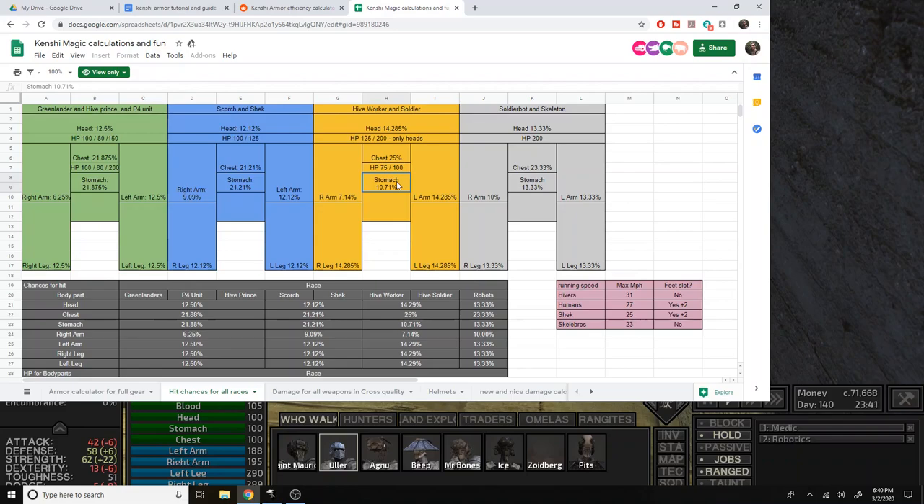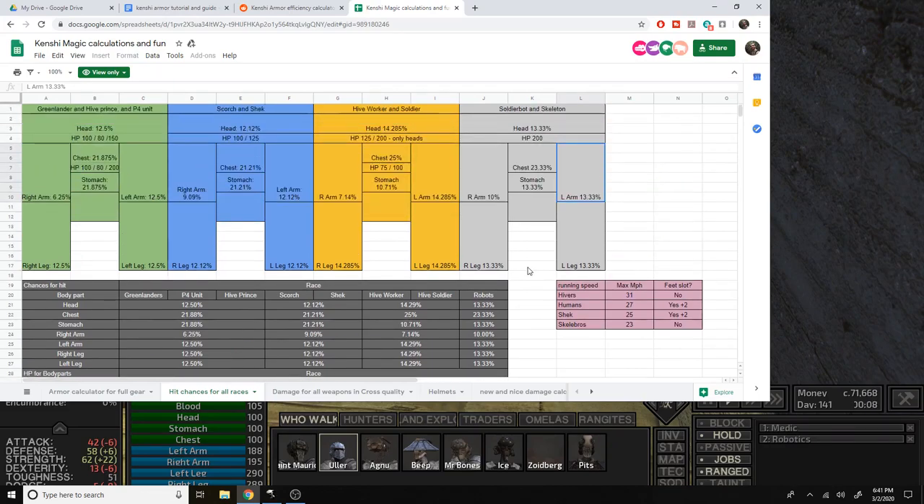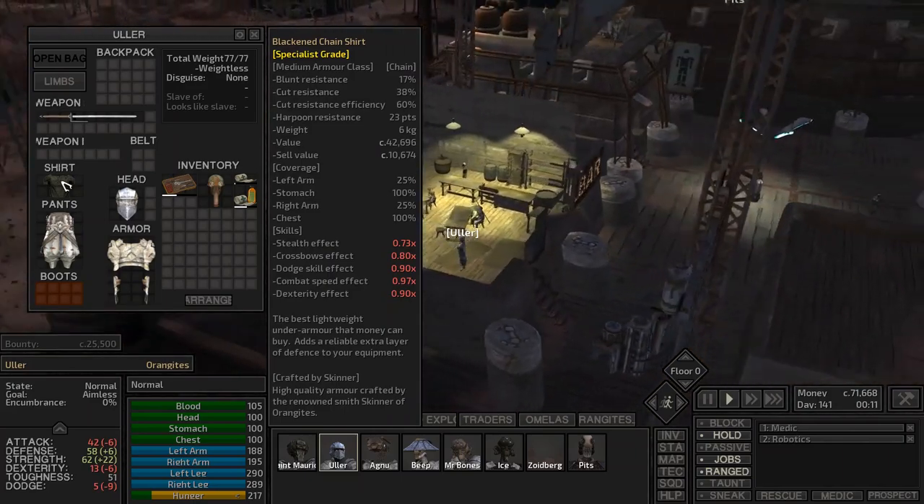On the flip side, skeletons and soldier bots can't wear helmets, so there's a significant chance to get hit in the head with no protection. Hive soldiers also have a slightly higher head hit chance than most humans. Interestingly, the right arm actually has a smaller hit chance than the left arm, which would explain why in my hivers-only playthrough we've lost a lot of left arms. The legs are the same on both sides.